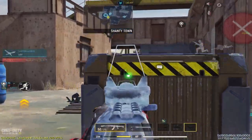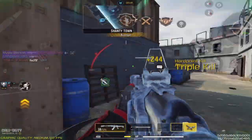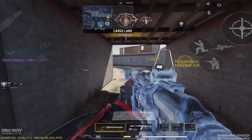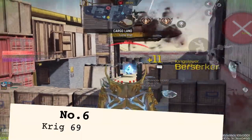Number seven is none other than the newly buffed AK-47. With this buff, the AK is now extremely viable in ranked — it can now two-shot to the head and is really easy to use because of the large mag and easy recoil. The only downside is the slow fire rate, so try to keep your distance when using it.